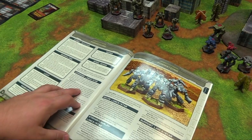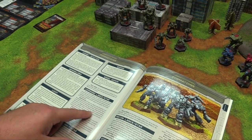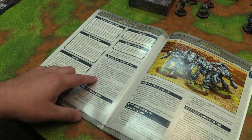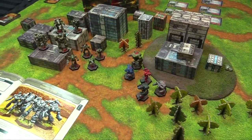For my command lance, at least one mech must be designated a command mech - that's the Atlas. Fifty percent of the mechs must be either sniper, missile boat, skirmisher, or juggernaut. I've got a sniper, a missile boat, and two brawlers, and my bonuses are Combat Intuition and the command reroll. So our forces are made and we're into the building rules.